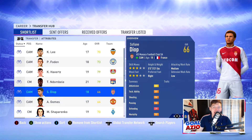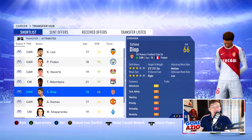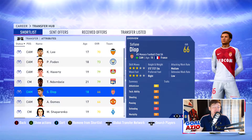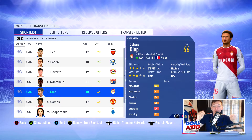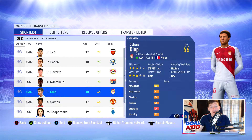Coming in next, we do have another attacking midfielder. It is Diop, starting off at 66-rated with a potential of 87. The AS Monaco player is valued at only around £1.5 million and has 92 balance - absolutely incredible. He also has 82 agility, and his sprint speed and acceleration are up in the high 70s as well, only being 66-rated. What an insane potential at 87.